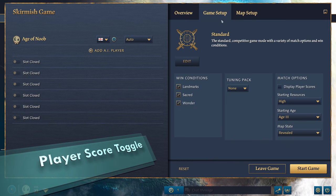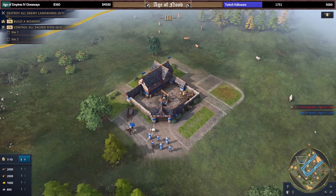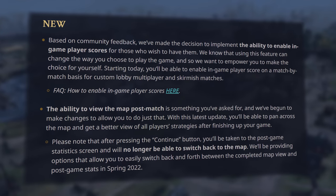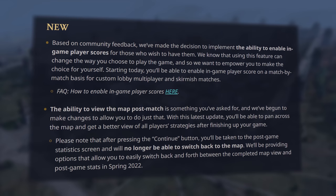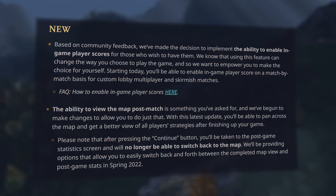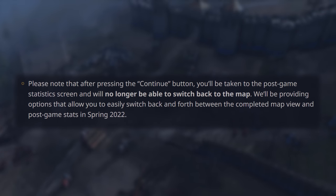Two new features have graced us. The first is the ability to enable in-game player score on a match-by-match basis for custom lobby multiplayer and skirmish matches. Note that skirmish games will still hide player scores for players, which I think is a good thing. The second feature is the ability to view the map after the game has ended. It's better late than never, and the ability to toggle between the map and end screen will be added in Spring 2022.